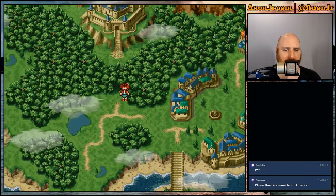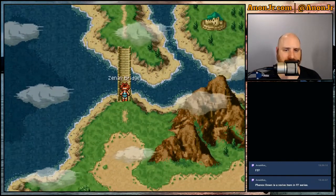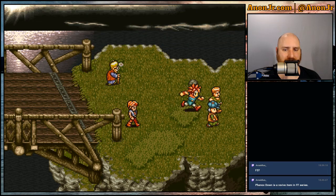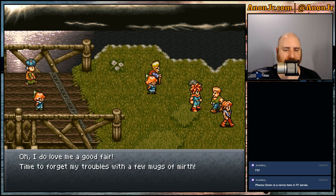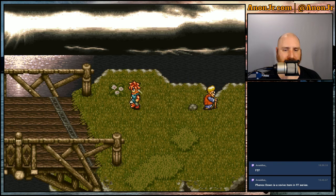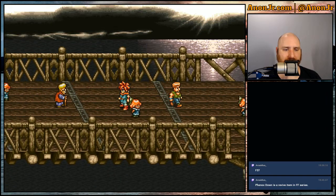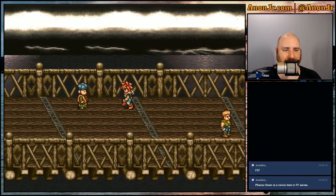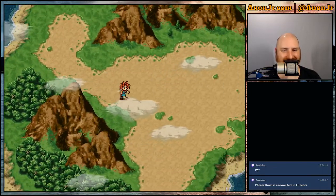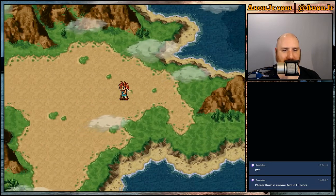We can go through the forest and battle some enemies, but we're not quite at a good level yet. We cross the bridge — also something you could walk across. NPCs are heading to the Millennial Fair; you see the same people running across the same bridge over and over. This fun little vista may or may not change as we go along.